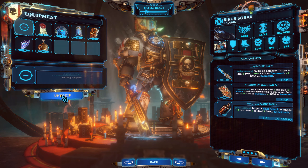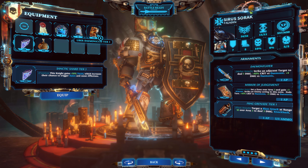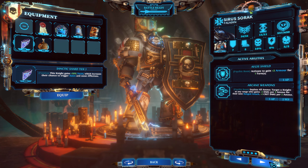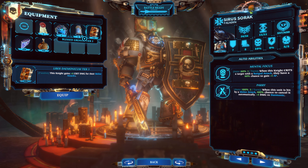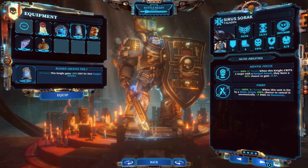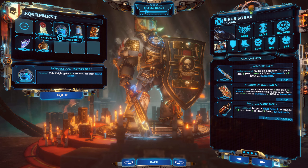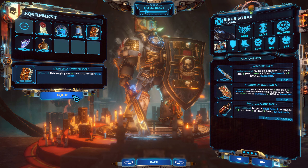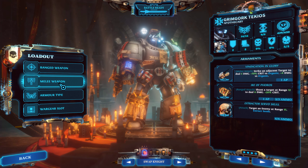For the wargear slot — that looks like max Willpower. Focus. He already has 100% on the autos, apart from Mental Focus. If it's a target with a ranged attack, they have a 60% chance to gain 1 AP — that's not too bad. But plus 4 crit damage to the melee attacks — plus 40% crit against the Monarch. Let's get the plus 4 crit damage from melee attacks.